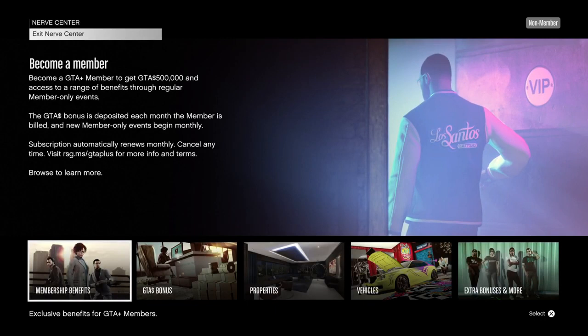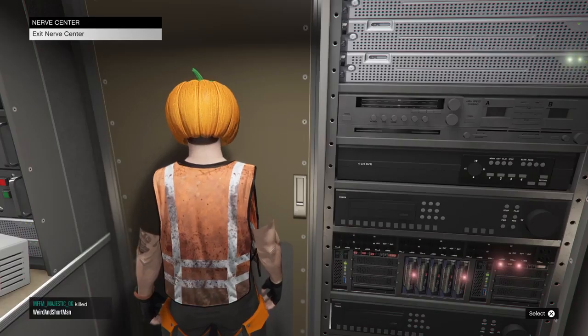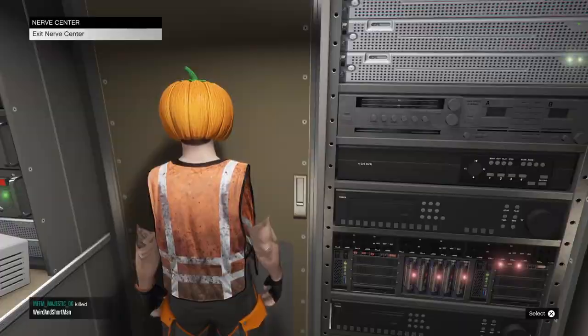If done correctly you should see the two menus merge together. From here all you've got to do is hit X to exit the nerve center. Nothing should happen. Now hit circle and back out of the GTA Plus menu. From here hit the start button.